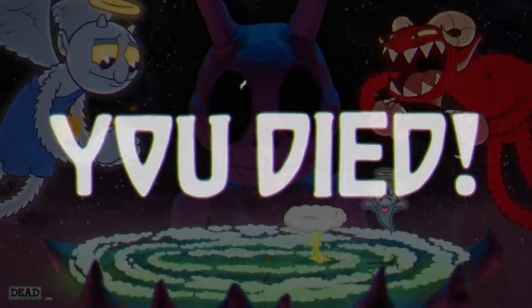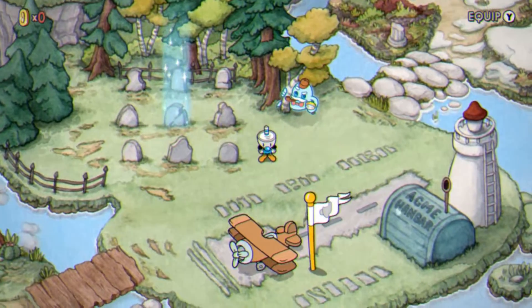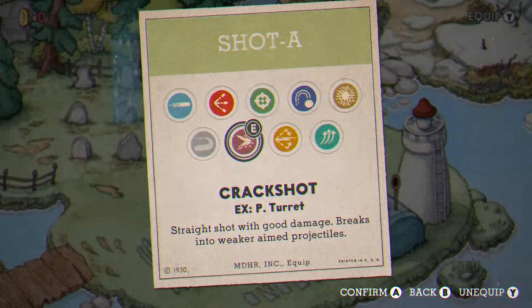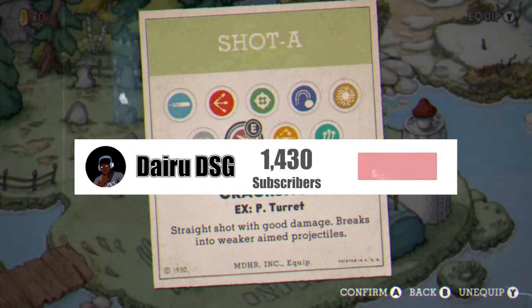Now I went ahead and died right here because I wasn't properly equipped. If y'all want to have an easy way to take this boss out, familiarize yourself with the Crack Shot. You remember the chaser — that weak weapon that locked onto enemies but did so little damage it just wasn't worth it? They added a better version of that called the Crack Shot for the DLC. Use that, and I think you'll find that the boss isn't that difficult. And that is going to do it for this tutorial.